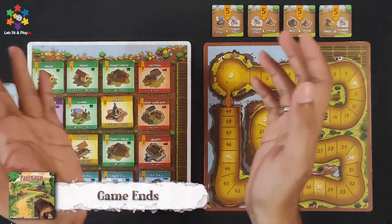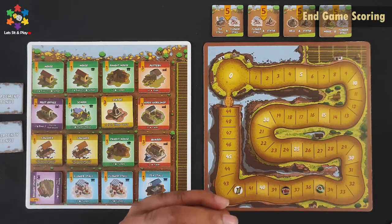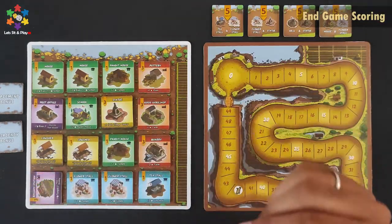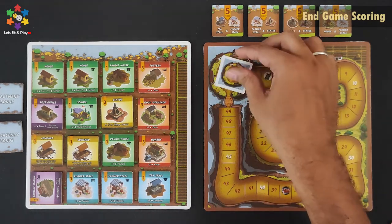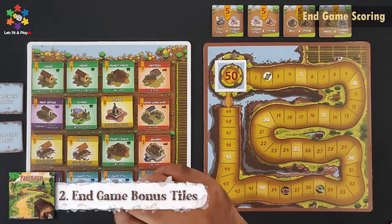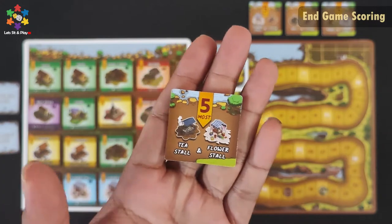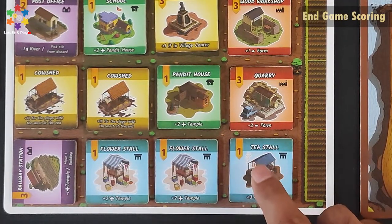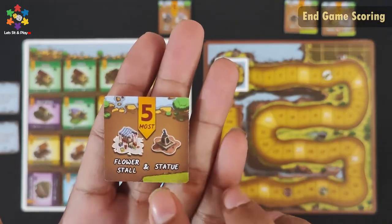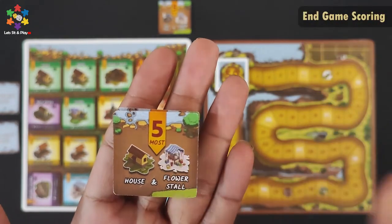Let's see how the game ends. When all players complete the game, they will score. There are 3 types of end-game scoring. First, whoever has the most of a common tile type will get 10 victory points — if 2 players tie, both get the points. When you cross 50 victory points, you place a new token. Second, the end game bonus tiles: the player with the most T-stall and flower-stall tiles will get 5 victory points.